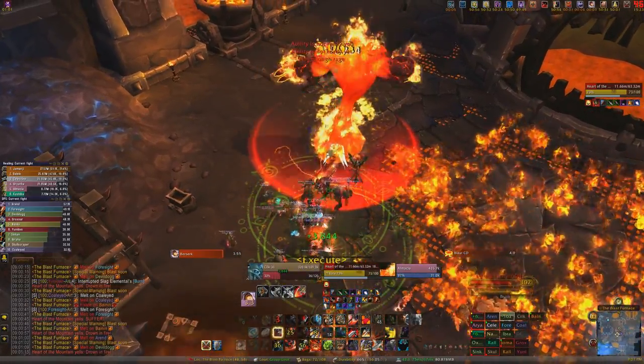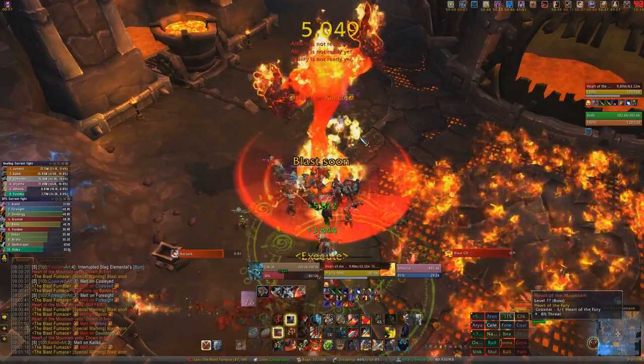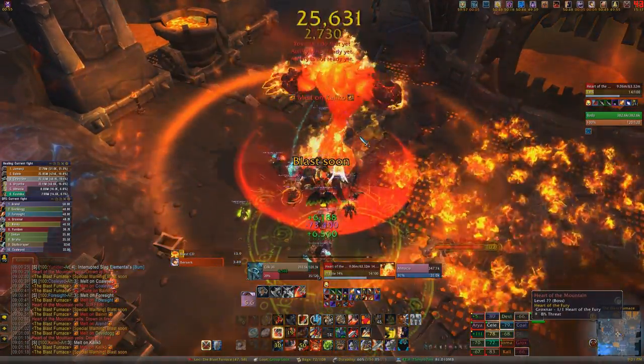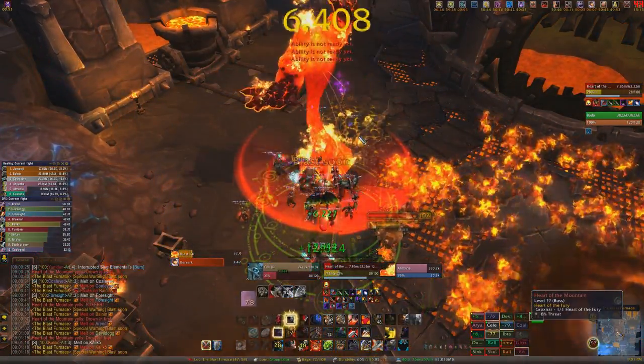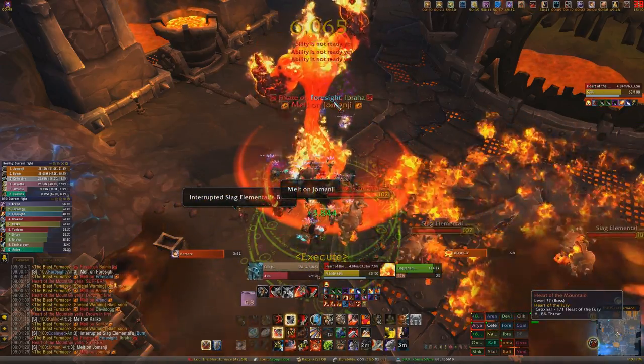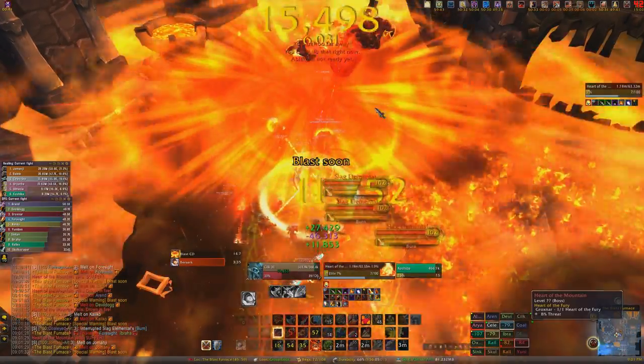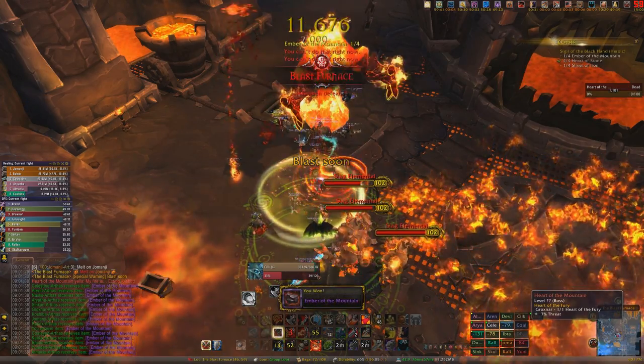So if you go up to three stacks of Heat, your Tempered stacks will always be at three. Try not to get your Tempered stacks above three. Defensive cooldowns should be used as needed. Offensive cooldowns can be used in Phase 2 for the Elementalists or if you have a lot of adds, but you want to make sure to have all your offensive cooldowns — especially your big ones like Heroism or Lust — up for Phase 3. That was a too-long, didn't-read version of the Blast Furnace on Heroic. If you have any questions, let me know down below in the comments. Thanks for watching, and have a great day.